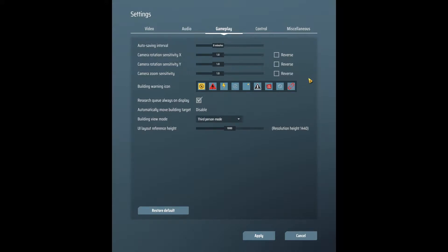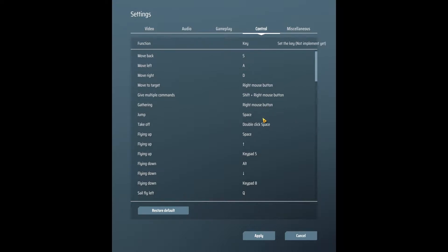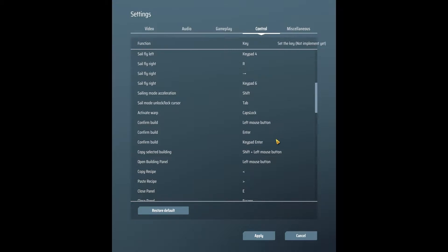Auto saving: eight minutes. Camera building warnings: not connected power grid, low power, serious shortage of power supply, no receipts, stop working, mining machine output is about to decline, lack of fuel, no target, connection corrupted. Research queues always on display. Control is standard — right-click gives multiple commands, shift right-click for gathering, double-click space to fly up. Set sail to the right, confirm build left, and so on.